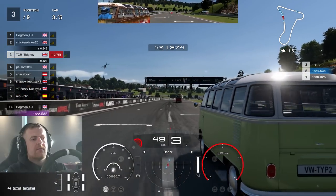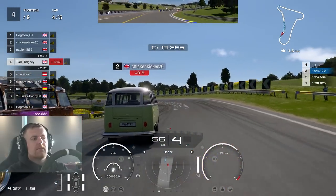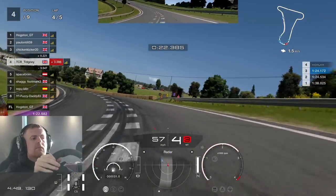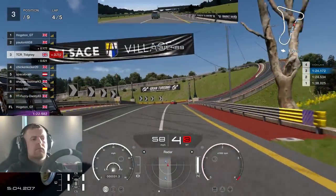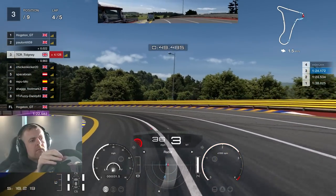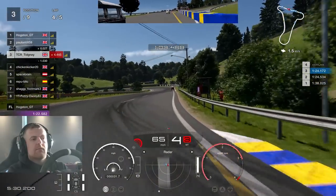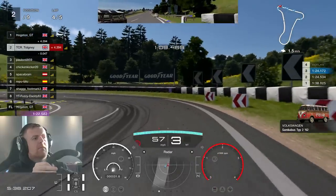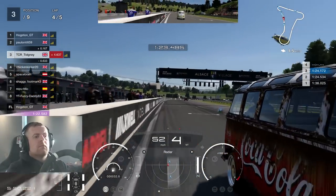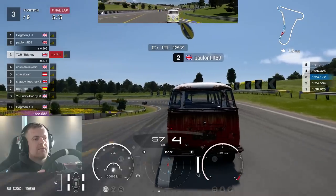Chicken Kicker on one side, Paul on the other — the two drivers I've not been best pleased with in this race. On lap four, Paul and Chicken Kicker are going at each other like nobody's business as we go on the outside and continue into P3. We've got the inside of Paul heading towards the hill, but Paul keeps the line — fair play. Some side-by-side action, but Paul keeps going dirty, turning left into me. I'm not sure what the hell's going on with these two drivers.